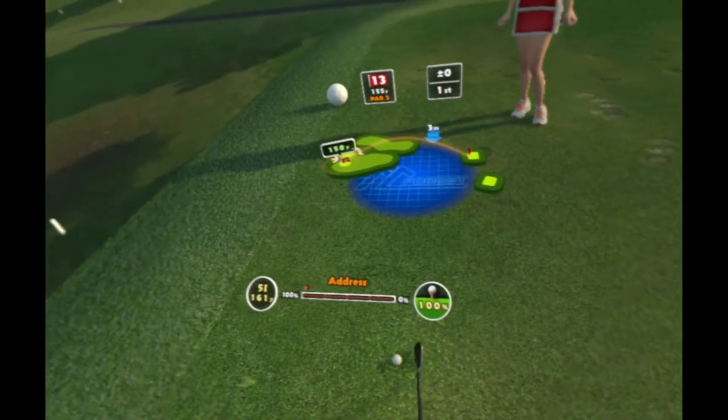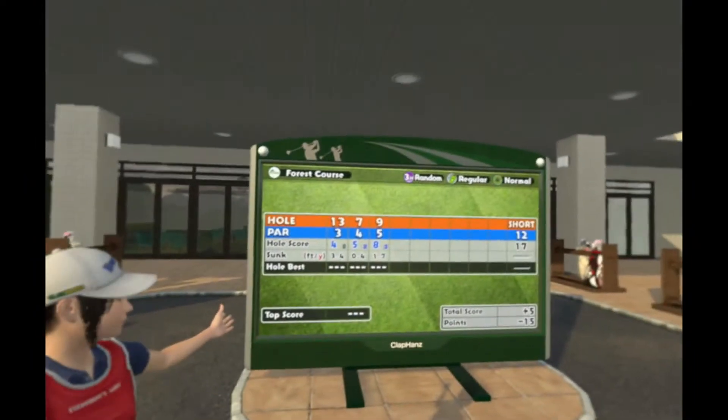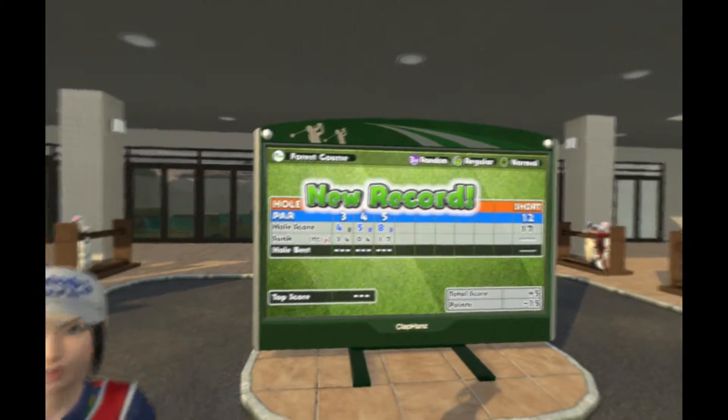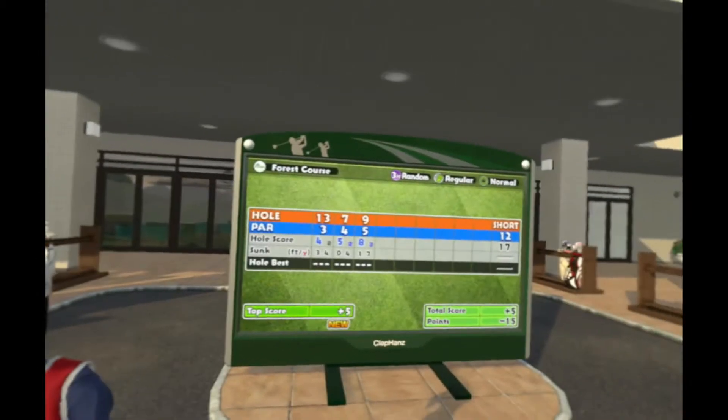Also with the caddies, there are little events that pop up and they're amusing, but thankfully after the first time you've watched each one, there will be a skip option. Same with your caddy introduction — once you've met your caddy the first time, you can skip their blabbering and get straight to playing your course.